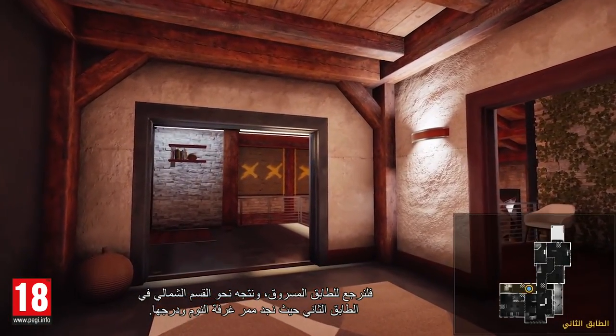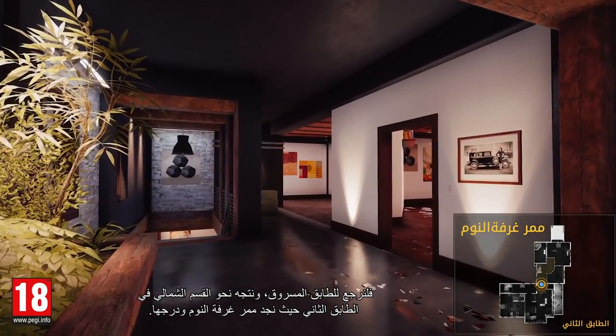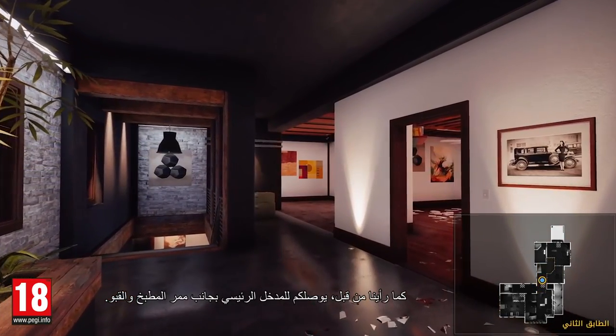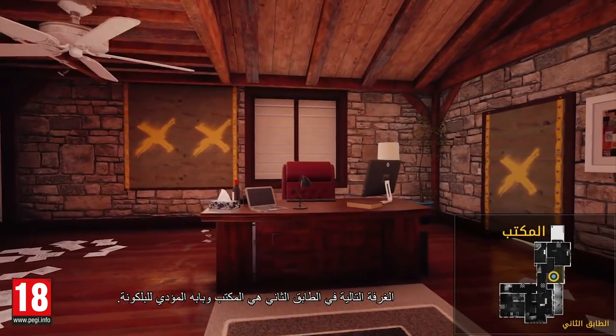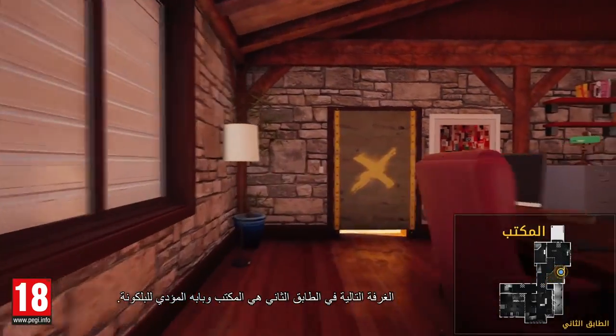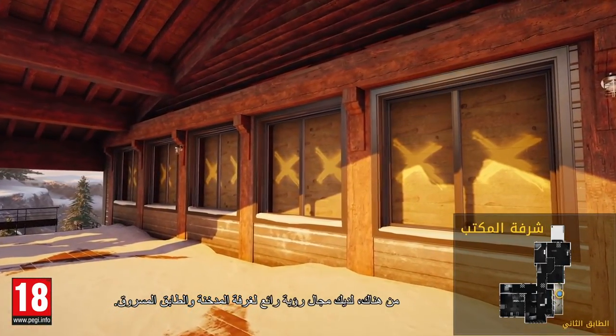Back to the Mezzanine, we now move to the north section of the second floor, where you'll find the bedroom's hallway and stairs. As seen earlier, they can lead you to the main entrance next to the kitchen's hallway and the basement. The next room of the second floor is the Office, with the door leading to a balcony. From there, you have a great view of the Fireplace Room and Mezzanine.